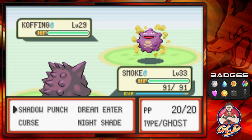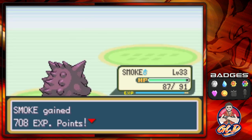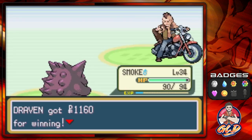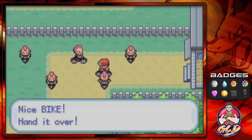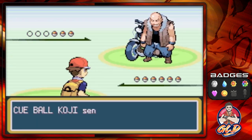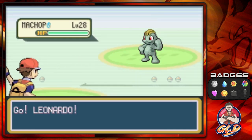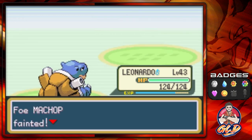Here we are taking on Lao — he's coming with his Grimer, I'm coming with Leonardo. Surf attack wins. Let's give everybody else some loving: Smoke coming out, shadow punch, nightshade, nightshade again — and Smoke grows to level 34! We get some more money, so we're not gonna be millionaires but we're still getting something. Koji wants to battle and he's coming out with his Pokemon.